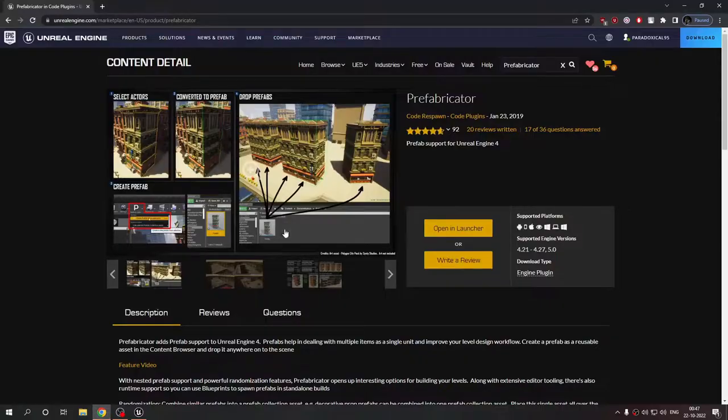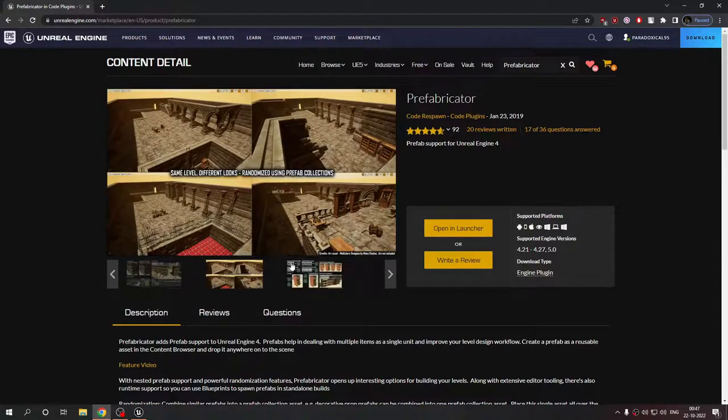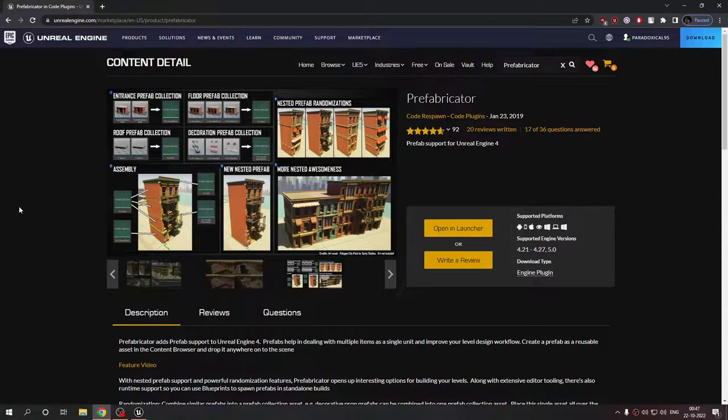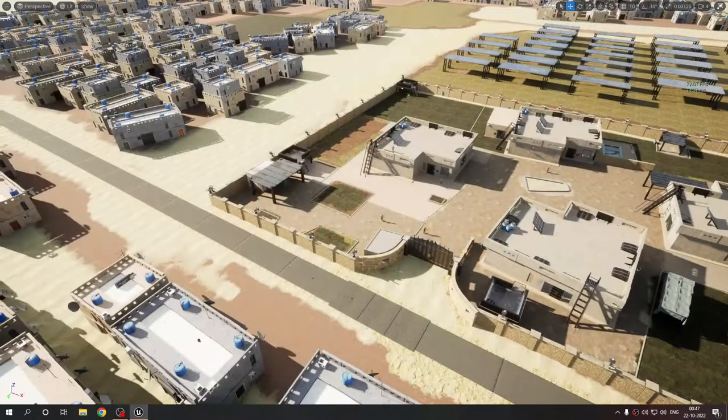Before I get into the updates, I need to show you guys this plugin called Prefabricator by Cold Respawn. It's free and works in Unreal Engine 5 with no issues. It's a really nice tool — you can select multiple objects and create one single prefab collection from them. You can also adjust custom properties and increase randomness of multiple objects inside one prefab. I really recommend checking it out if you're doing level design.